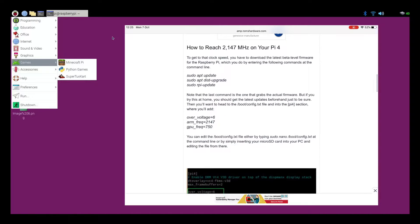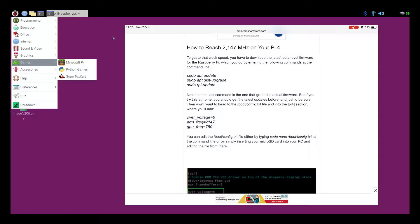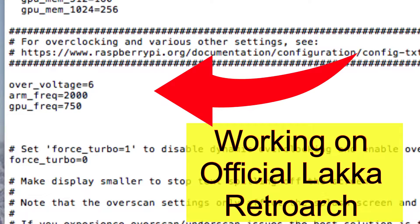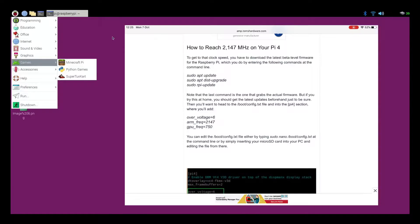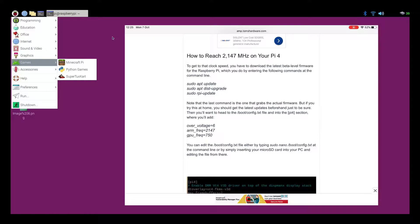I've done all of that, applied the firmware update, which I thought maybe was something that happened within the Pi so it would open it up for higher clock speeds with other systems. But I can only clock it at 2750 on the GPU with an overvoltage of 6. I'll leave it running with that and show you how I got on with the Dreamcast emulation.